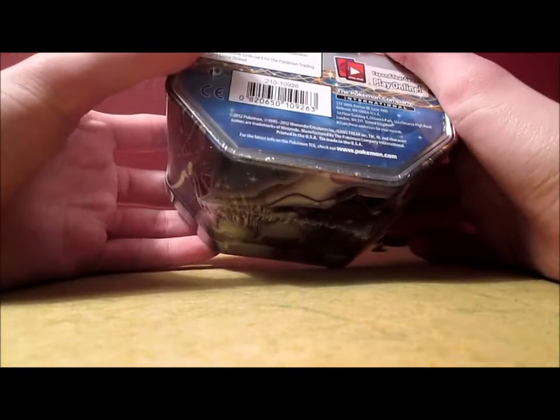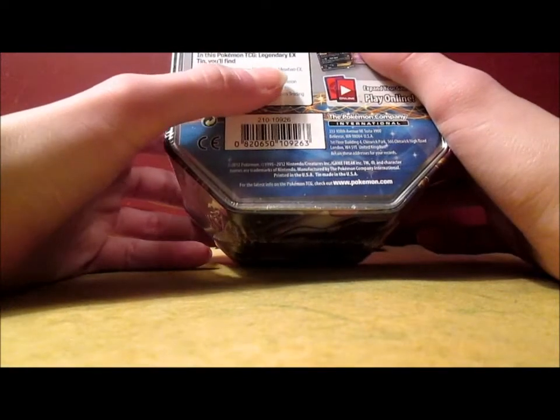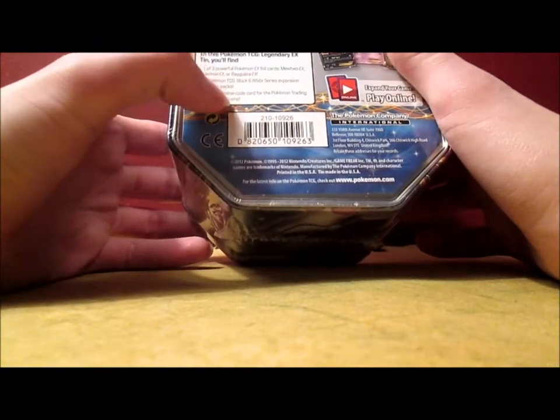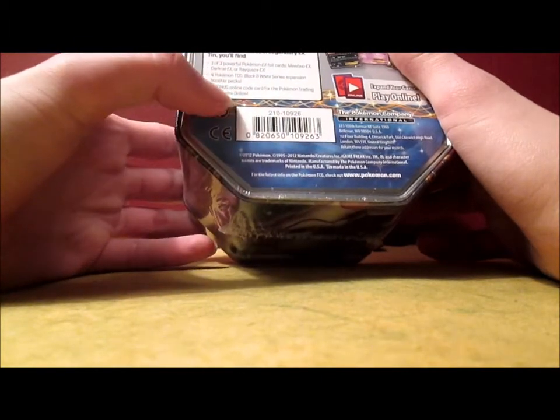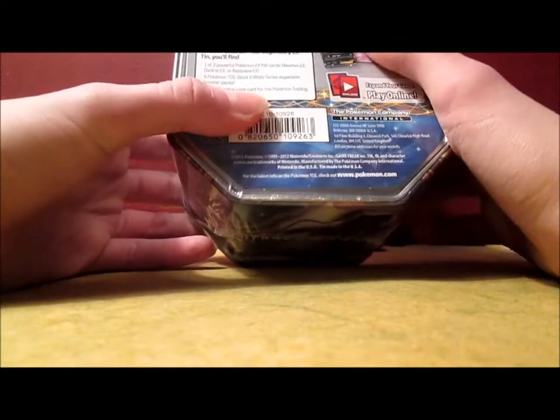This tin comes with one of three powerful Pokemon EX foil cards: Mewtwo EX, Darkrai EX, or Rayquaza EX. It also includes four Pokemon TCG Black and White series expansion booster packs, and a bonus online code card for the Pokemon Trading Card Game Online, which I'll be giving away.